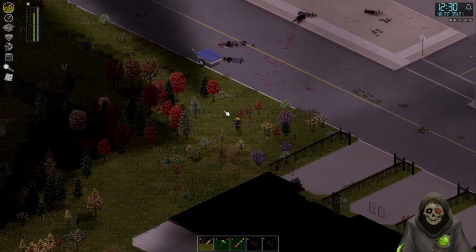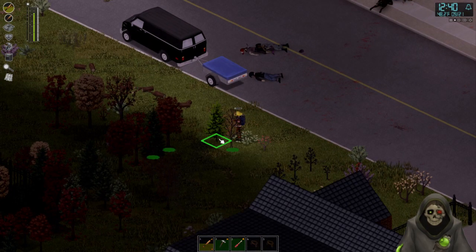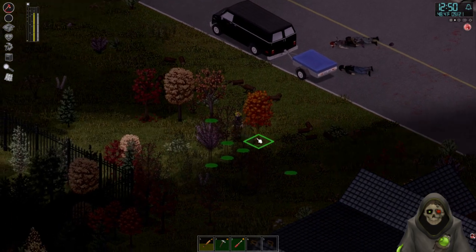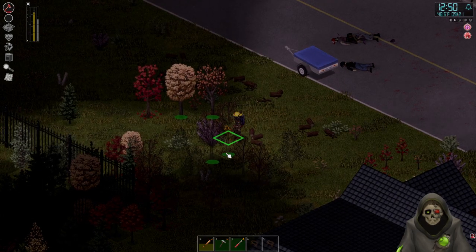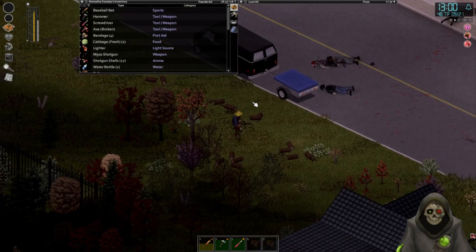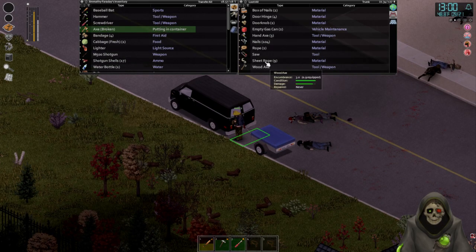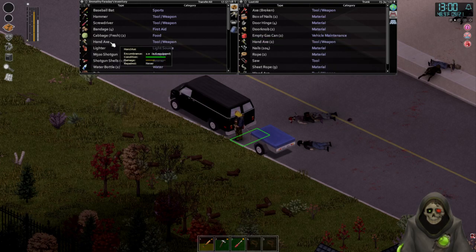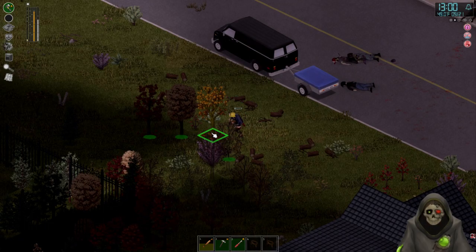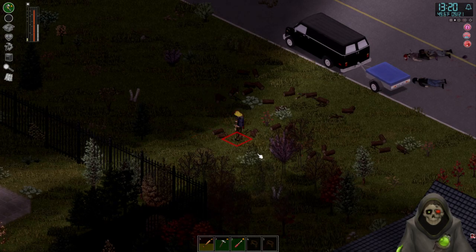These are young trees — I don't want to cut those down just yet. Oh, was that my axe breaking? Okay, I'll get my next one — I think I'll use the hand axes next. I think these can be repaired. I also found out we can actually make our own axes with stone and tree branches or something. You can kind of forage to find that stuff.